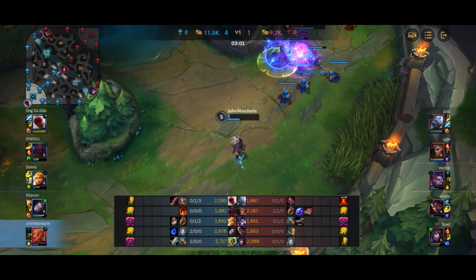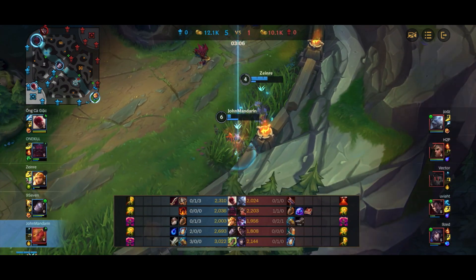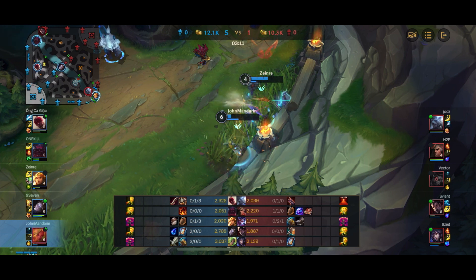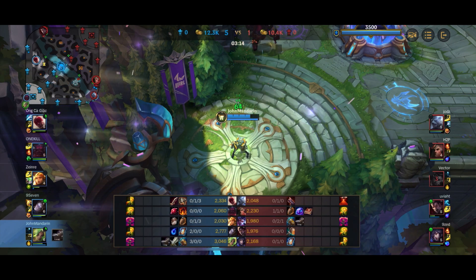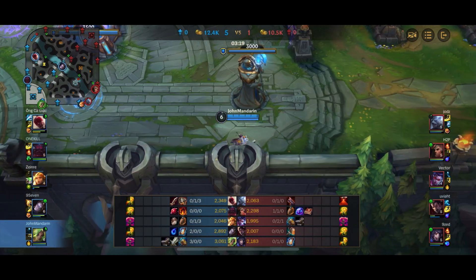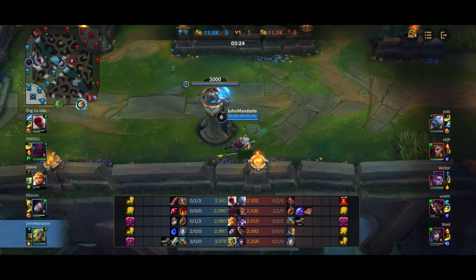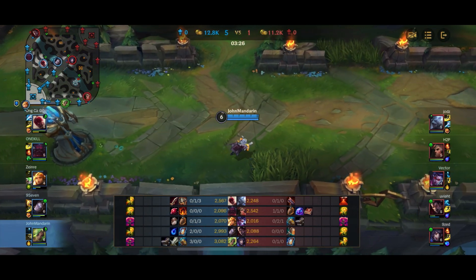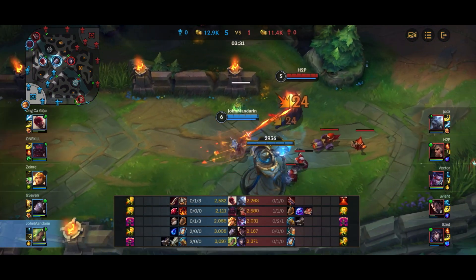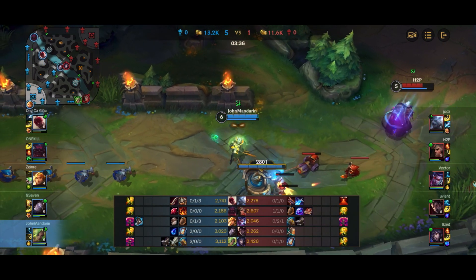Vayne tries to go in on me — another mistake by Vayne. I might be low, but odd-numbered fights are really, really bad. You don't want to go in on me when I have a Leona right beside me with all of her CC — her root and stun. If you go in on me, you're going to get stunned, rooted, and either die or be forced to recall. A lot of the reason this game is stomping is because Vayne and Swain make a couple of mistakes in the early game and pretty much lose the lane for themselves.